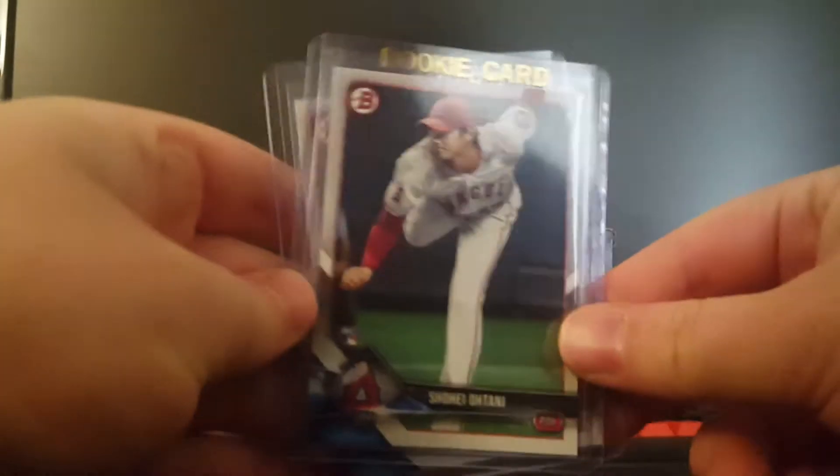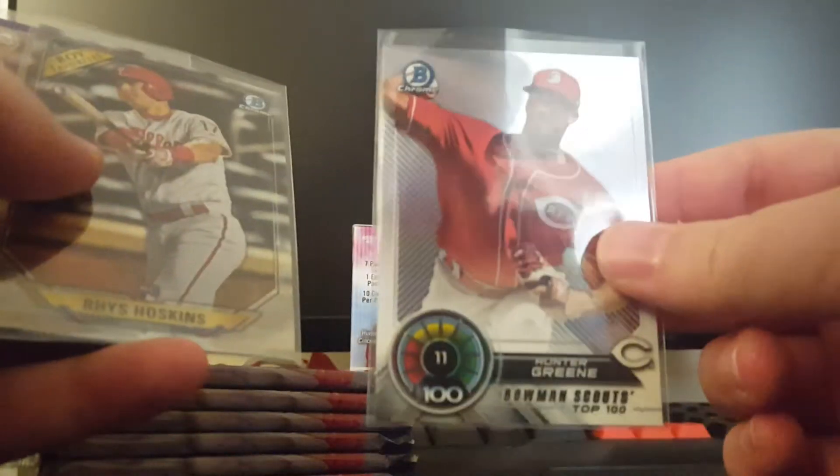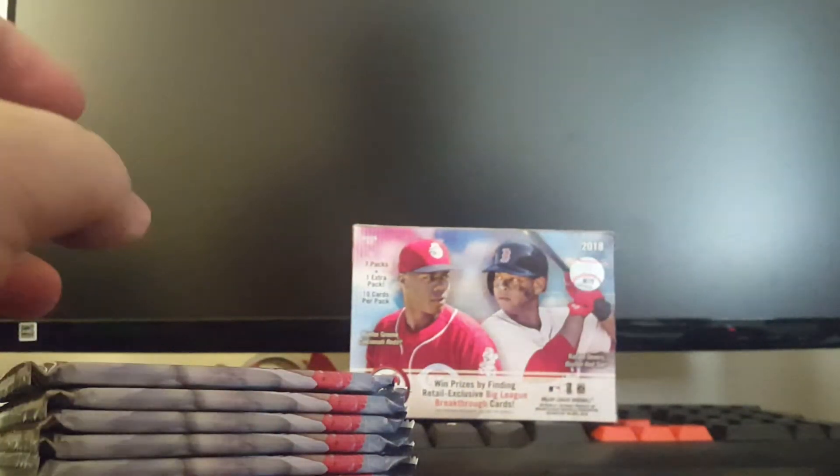Hopefully not my last Bowman box of the year, but it's definitely going to be the last one for a while because these are hard to find. Just to recap: I've gotten one Shohei Otani per box, so I have two of those, plus some inserts and refractors — my first Hunter Green card, a Bowman Scouts Top 100 Reese Hoskins, and the Tyler Male Purple.